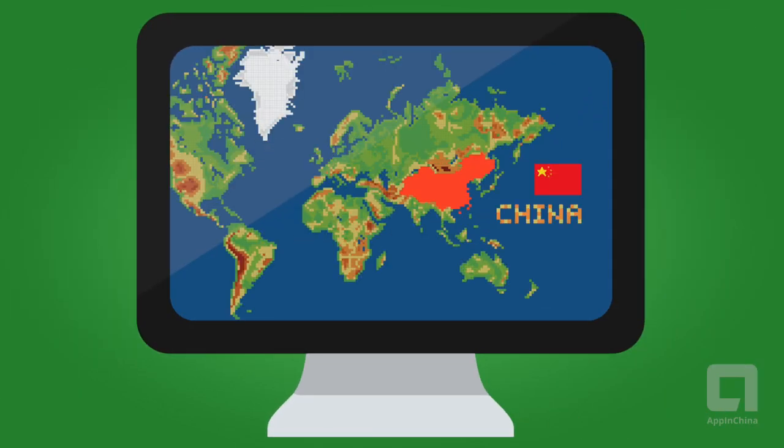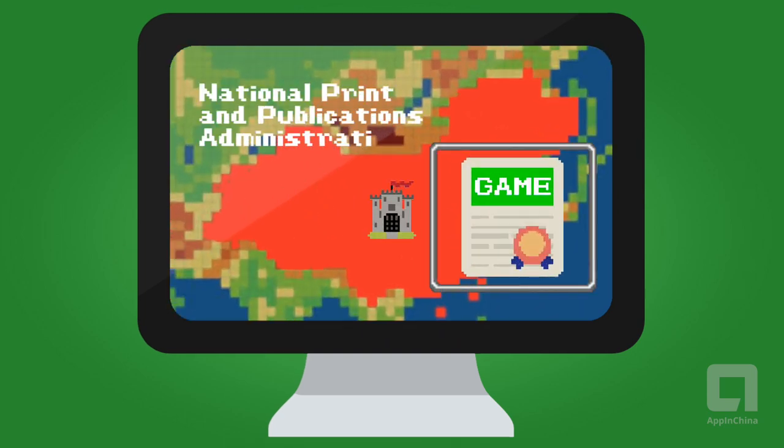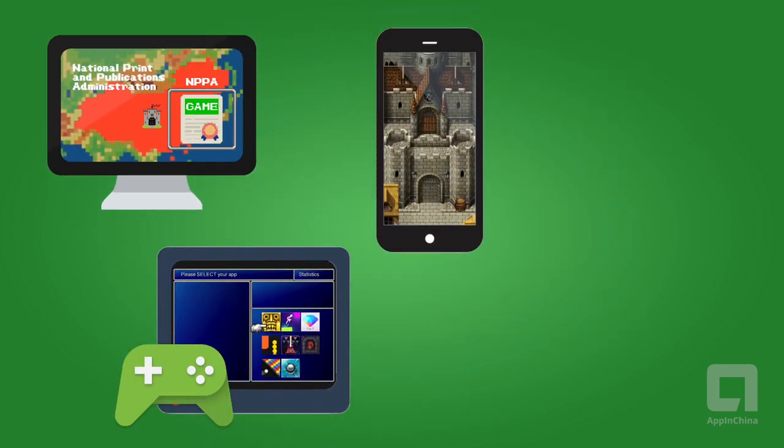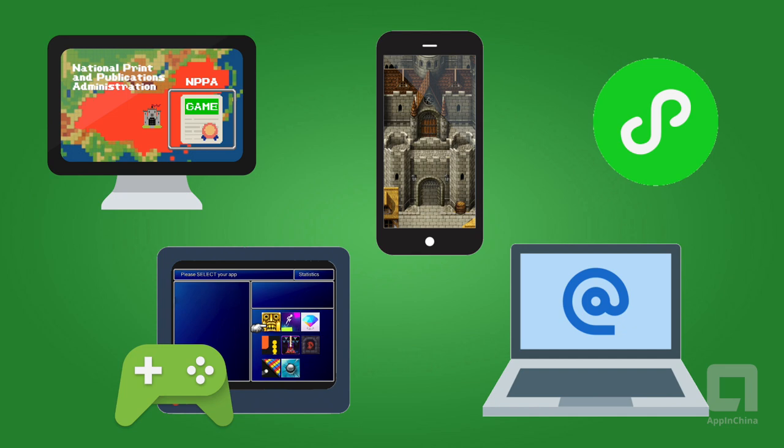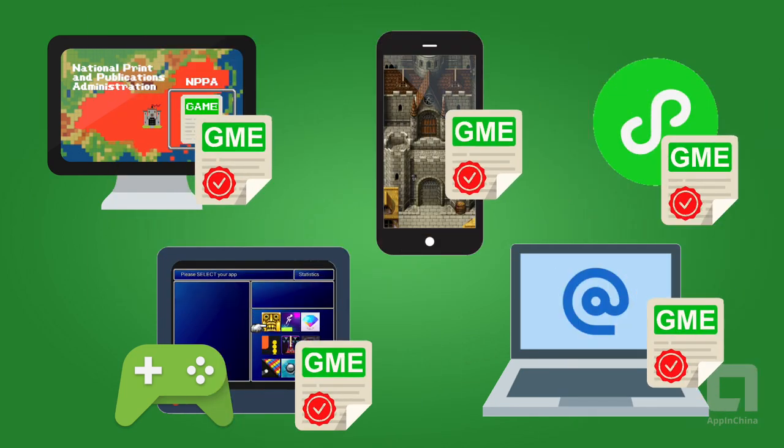Chinese law states that all games published in China must be licensed by the National Print and Publications Administration. From PC to console to mobile to online to mini-games inside other apps, all games by law are required to have a game license before distribution.